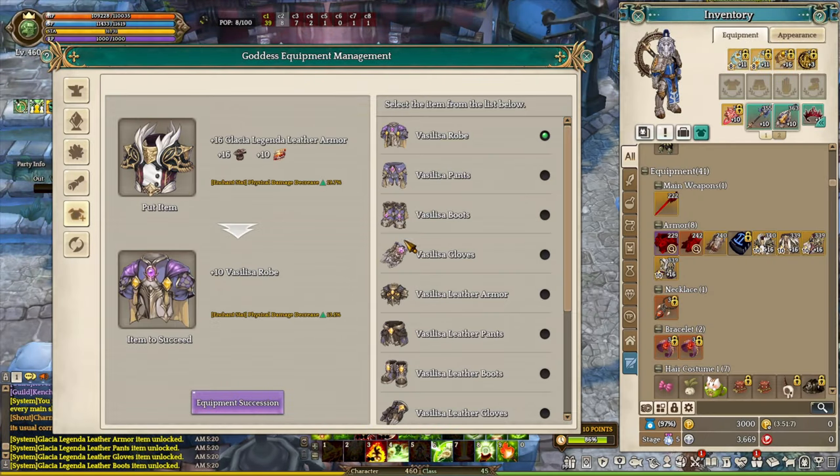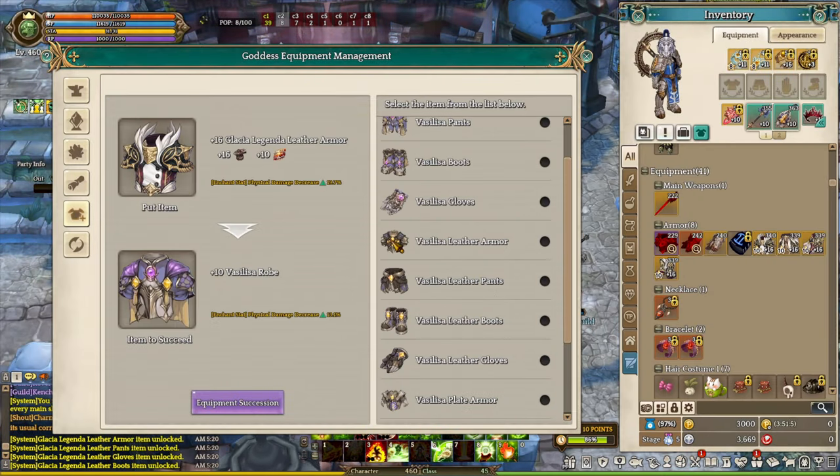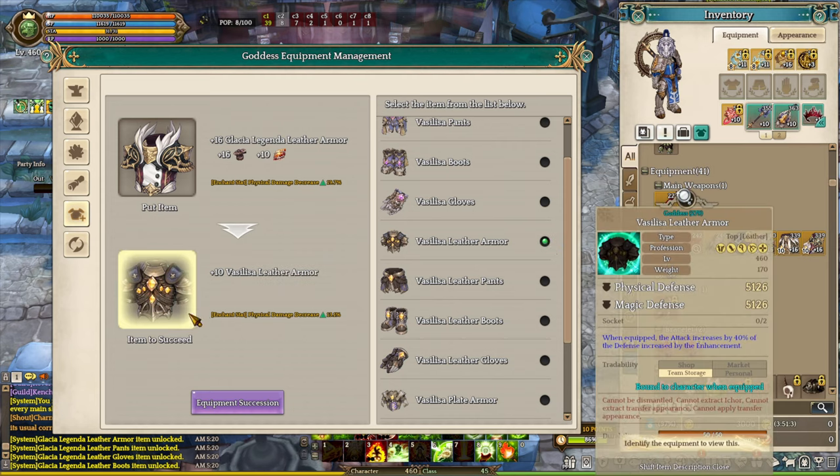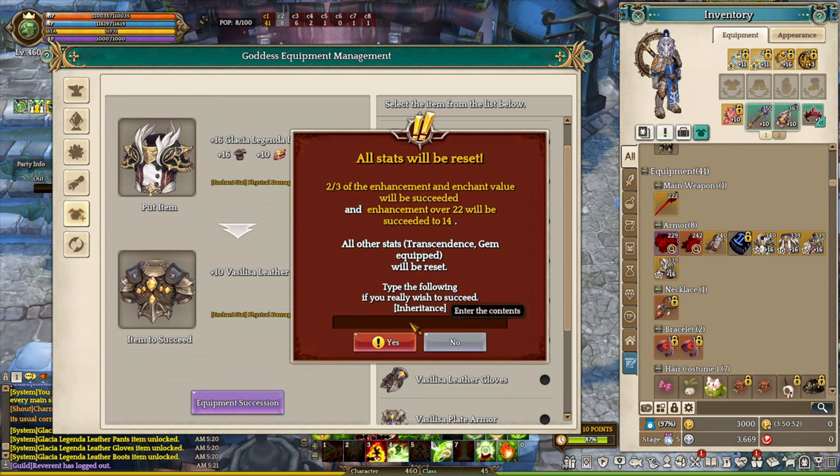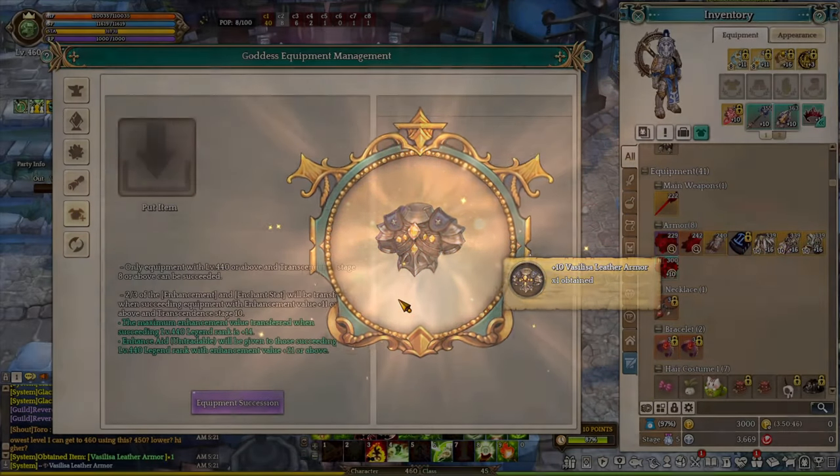Welcome back ladies and gentlemen. The goddess update has finally arrived in the game, and many players are confused and anxious about how the goddess system actually works after the update. For today's video, I'm going to guide you step by step on how to convert your level 440 legendary equipment into level 460 goddess equipment, as well as provide a roadmap of what you should be doing for the goddess update.